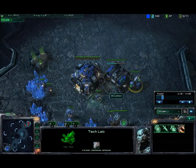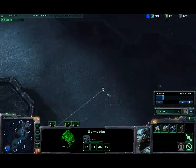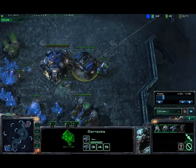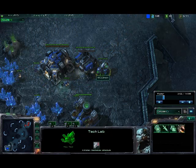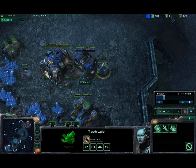When the tech lab is complete, build your first reaper and send it to their base, somewhere around their base — send it to a safe zone. Get a second reaper training, and then when you have 50 gas, get the nitro packs training, like I did right there.